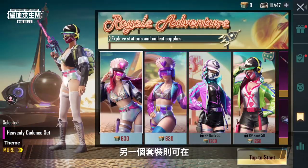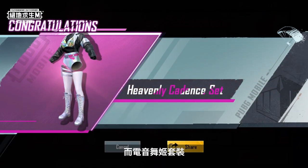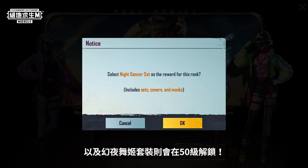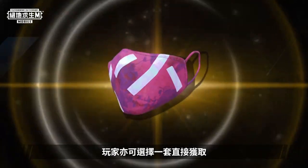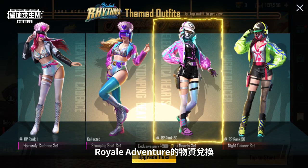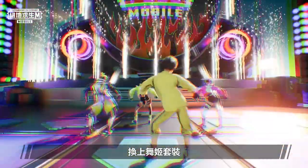The remaining set can be obtained by exchanging supplies in Royale Adventure. Meanwhile, the Electronica Heart Set and the Night Dancer Set will be unlocked at Rank 50. Players can also choose to receive one set immediately and redeem the other set from Royale Adventure Supplies. Let's put on our dance outfits and dance to the rhythm.